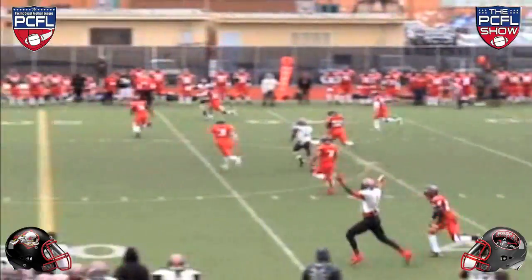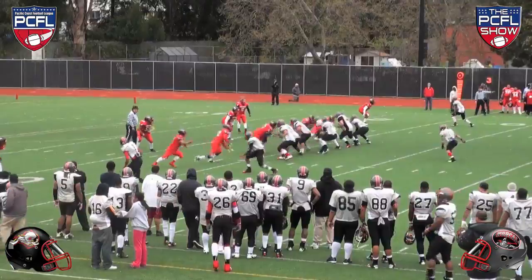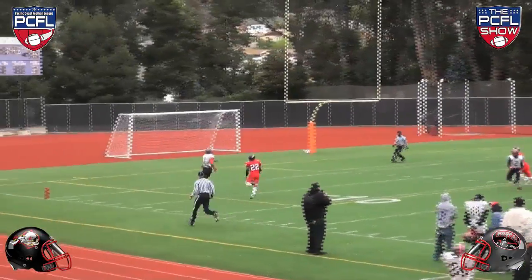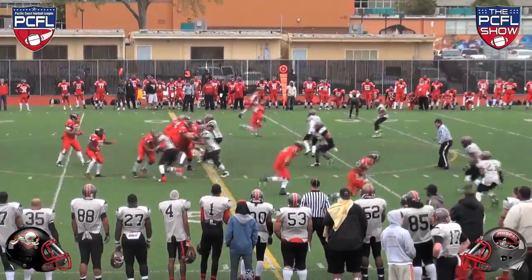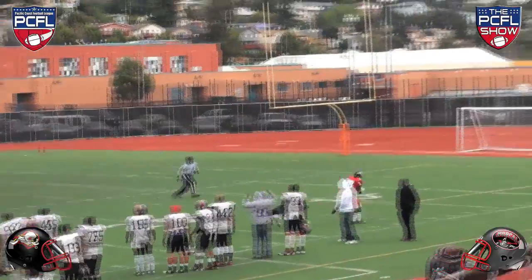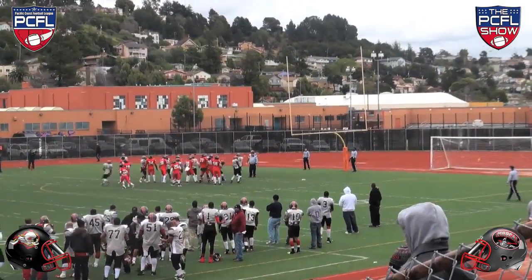A pass interference call by the Barnstormers kept the Knights' drive alive, and John Russell hit Tony Duplessis for the touchdown with 1:41 left in the second quarter. The extra point was good. But the Barnstormers weren't going to go into the half quietly, as Greg Walton hit Nick Breeland for the second time for a touchdown. The extra point was good — 21-7 at the half.